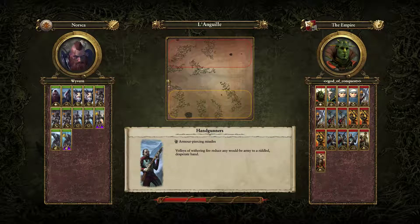Hello everybody, it's Wyvern here with a bit of Total War Warhammer quick match gameplay. This time around I'm playing as Norska against the Empire led by God of Conquest on the map Languil. So yeah, trying out some of the recently changed Norska.